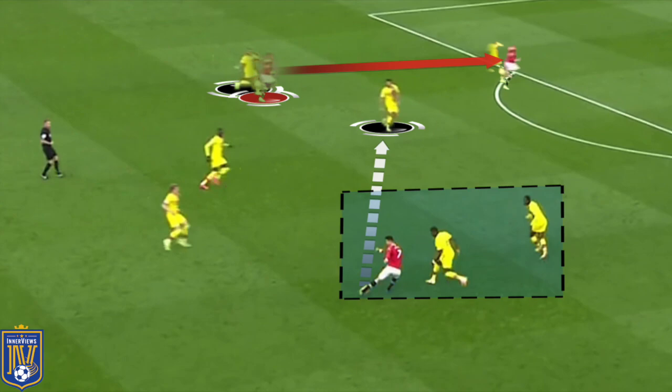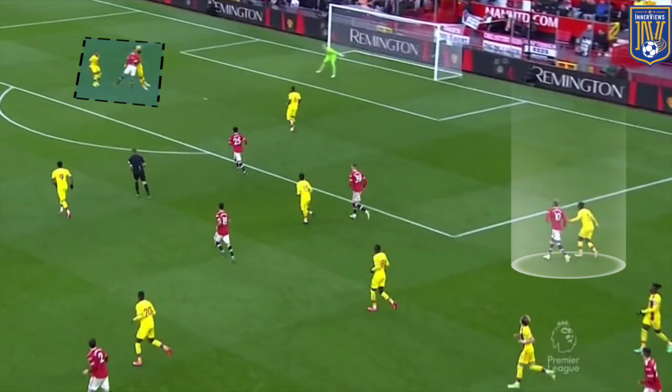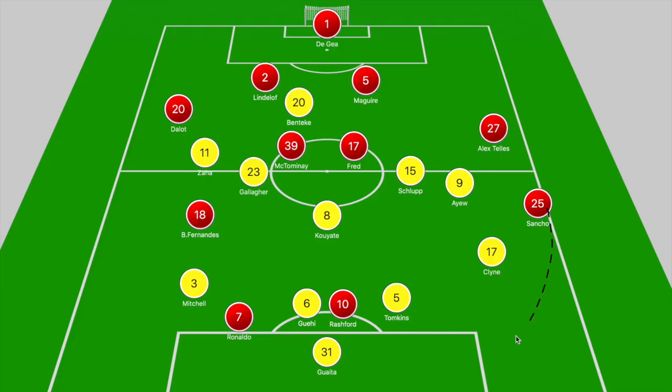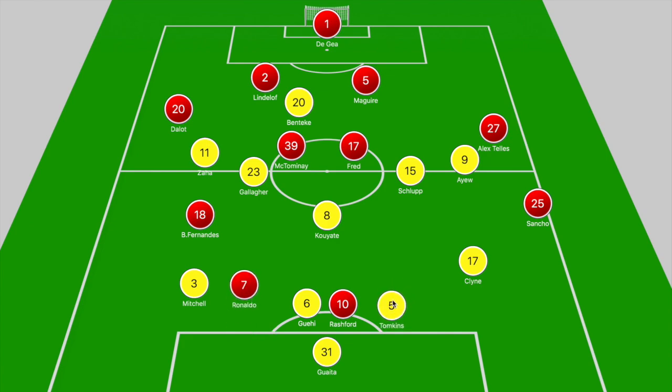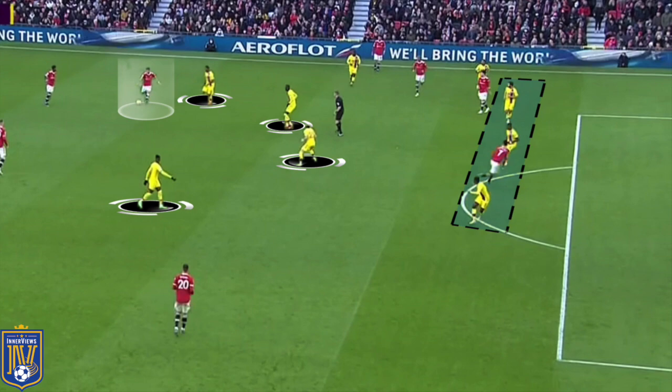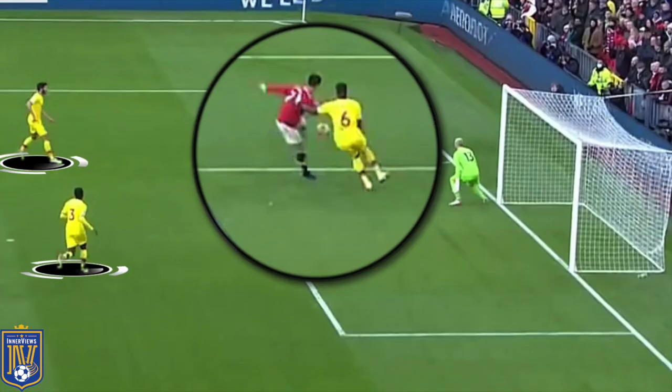Rashford made runs between Tompkins and Klein to create chances or break free on goal, while Ronaldo offered the same threat. At times Rashford looked to get in between Gaye and Tompkins, and Ronaldo would get into the penalty area between Mitchell and Gaye or Tompkins and Klein to get onto crosses. This is a logical approach maximizing Ronaldo's threat — with Ronaldo dropping off to receive and play in Rashford, they form an ideal strike partnership. Bruno clips the ball over the top, Ronaldo brings it down in the six-yard box, but Gaye recovers to block the effort.